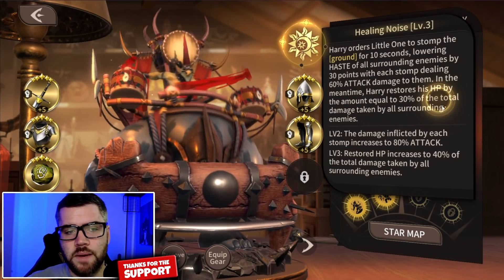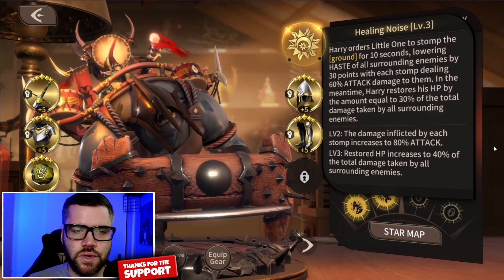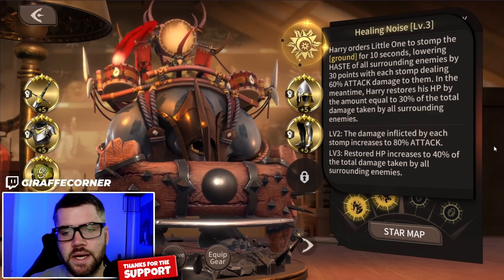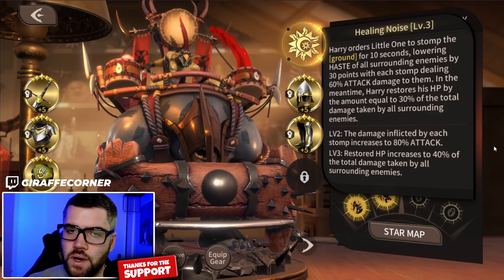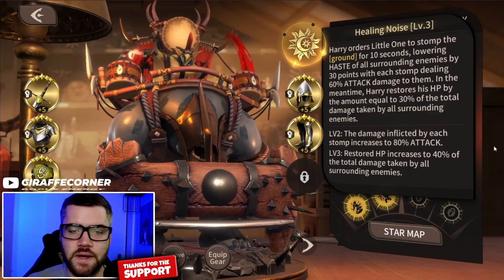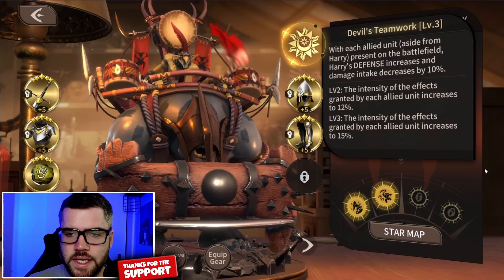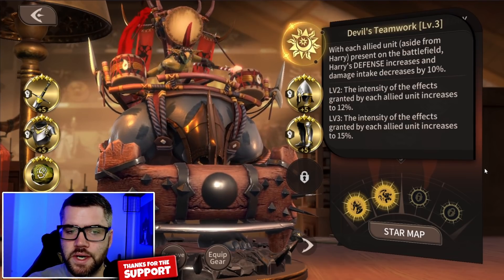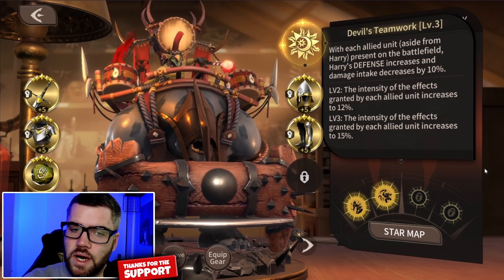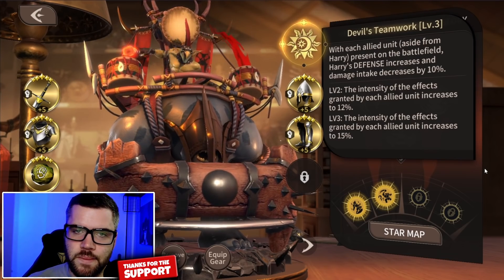Moving on to his skills. Healing Noise: Harry orders Little One to stomp the ground, lowering the haste of all surrounding enemies while restoring Harry's HP based off the damage taken. This is a pretty crazy skill — lowering haste slows down the enemy's energy gain, meaning more time is needed to reach their ultimates and have their regular skills come off cooldown. Depending on hero setup and positioning, it can affect all of them while giving him a heal as well. Devil's Teamwork is one of the reasons why Harry is naturally tanky: with each allied unit aside from Harry present on the battlefield, Harry's defense increases and damage intake decreases.